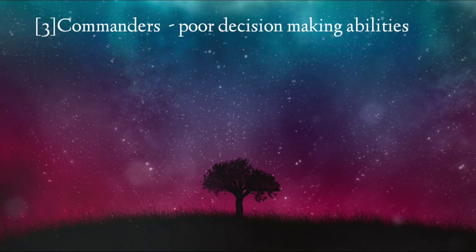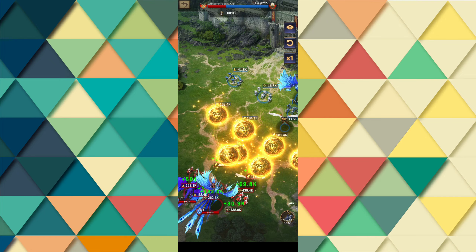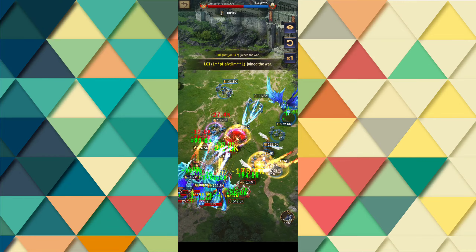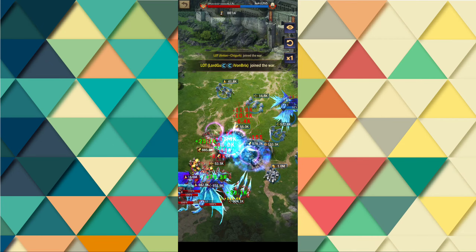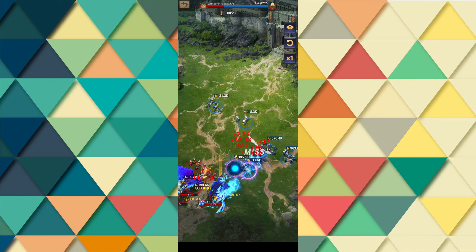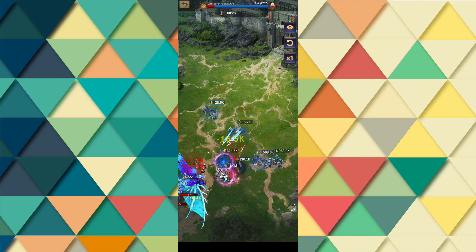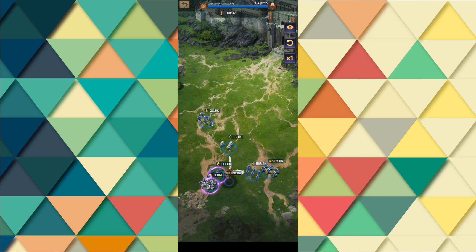The third mistake is related to commanders — poor decision-making abilities. Take a look at this report: 33 persons versus 1. Only 4 people sent level 12 troops, while the majority of people sent level 11 troops. A guy from Realm 1000 had 3.2 million level 13 troops. This relates to the previous point — the average goes way down, but the defender's average value remains unchanged. When you play against just one individual, your chances of losing are high. You'll require troops as well as better stats. To equal him, you'll need at least 4 or 6 million level 12 troops.